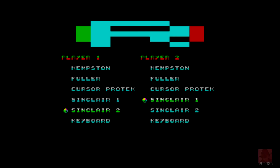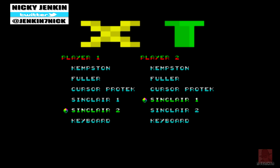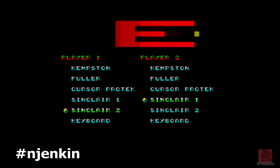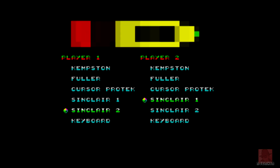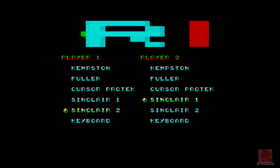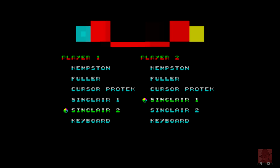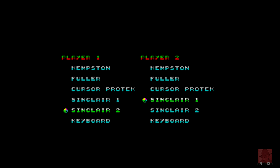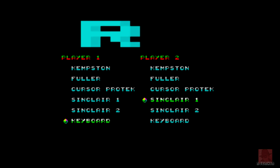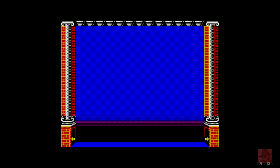Welcome everyone, my name is Nick. We're on the ZX Spectrum 48k looking at a homebrew puzzler called Extruder, published by Rui Martins in 2018. It was part of a competition called the ZX Dev Conversions of 2017, of which we reviewed a few games including Gandalf, Mighty Final Fight, and Specky Pong. It's a remake of Magic Drop 2 from 1996, a game only released in Japan on various systems, not including the Spectrum.